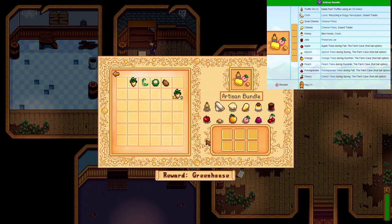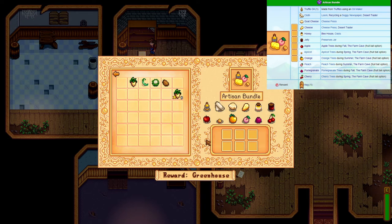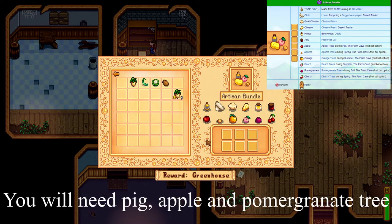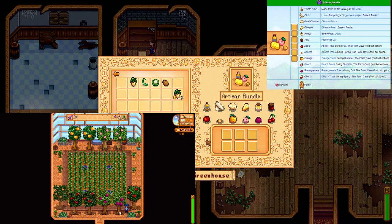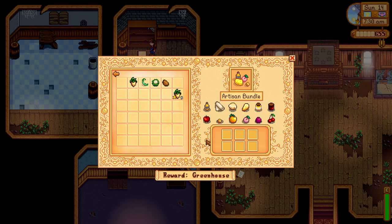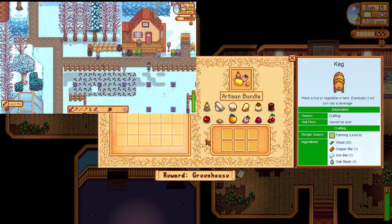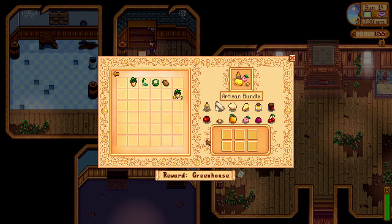Make yourself a loom to get that cloth from your rabbit. The last item comes down to you. You have all the fruits and the truffle oil to choose from, but looking into the future you will need a pig for another bundle and you will also need an apple and a pomegranate tree as well. Buy these two trees in summer if you can, as they only produce in fall and they take 28 days to grow. You will be cutting it close with these two in other bundles. Stay tuned. The reward you get for completing this bundle is a keg used to make wine and is also used for future bundles.